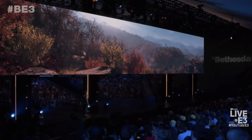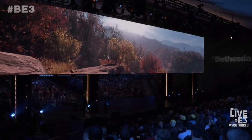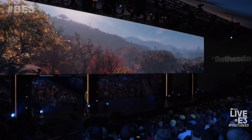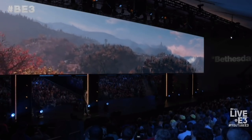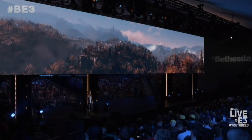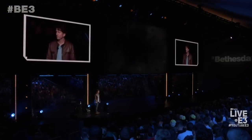June 10th 2018, E3 press conference. The trailer drops giving us a very first look at Fallout 76. After the trailer, Todd said something else: 'We always start with the world, and this time it features all new rendering, lighting and landscape technology. It allows us to have 16 times the detail.' 16 times the detail — that's a lot of detail. However, at the release of the game we didn't see much of all this detail.